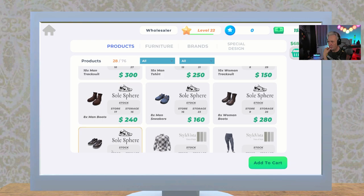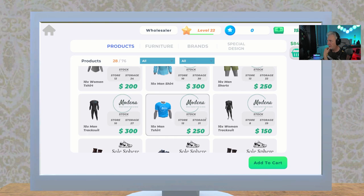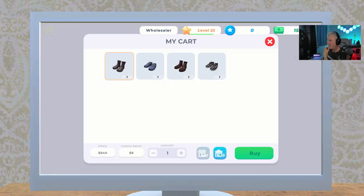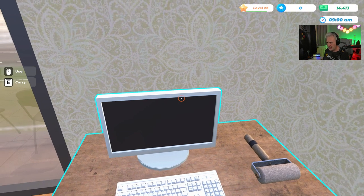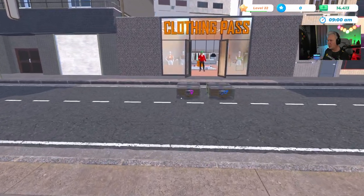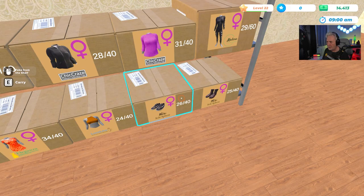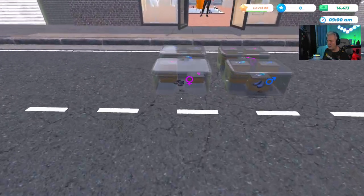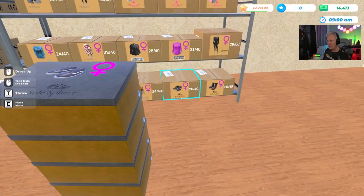There are only two types of shoes — two male and two female. I've got one box of each, so I'll go ahead and buy that. Everybody else looks pretty healthy. We'll just top off the store and help this guy load up and run another quick day to see how we do.